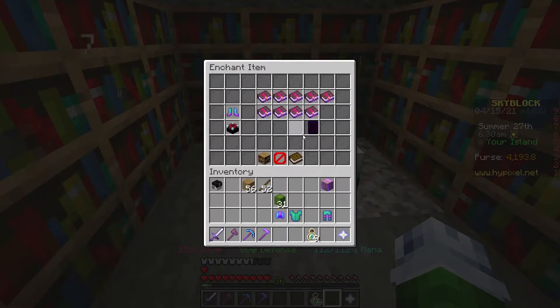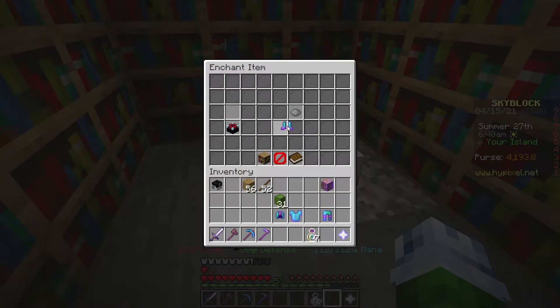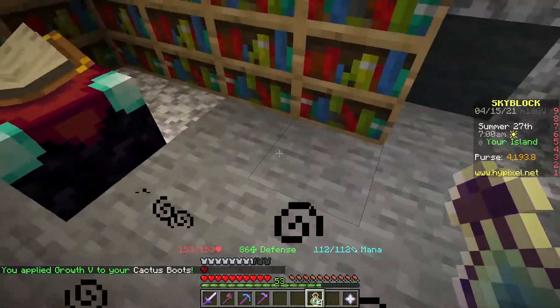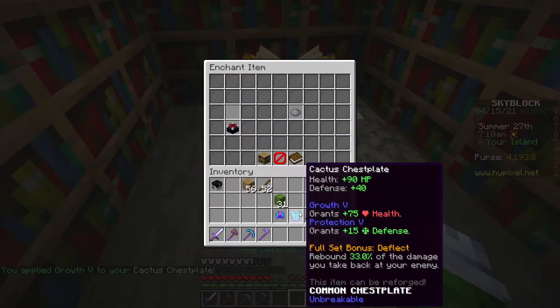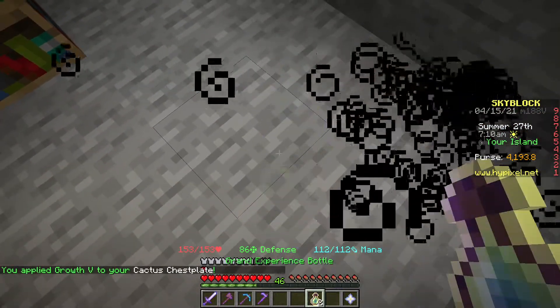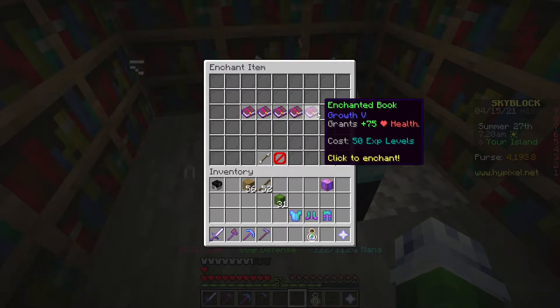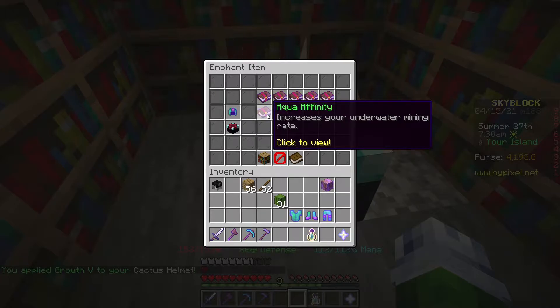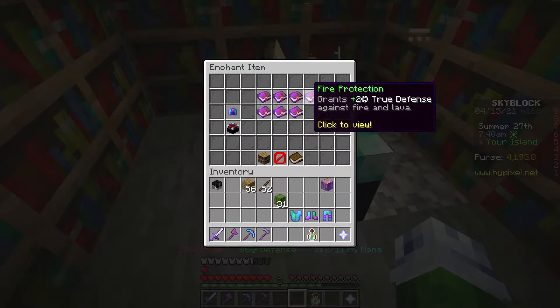There we go. Next is going to be the boots, and it requires 50 levels to put these on here. I don't feel like grinding those out. We're going to get three more going, and then we're going to get one. I need to do growth, right? Yes. Now there are some other things we can do — aqua affinity on this, respiration — but we don't really need that stuff. Protection is the best one to put on there.